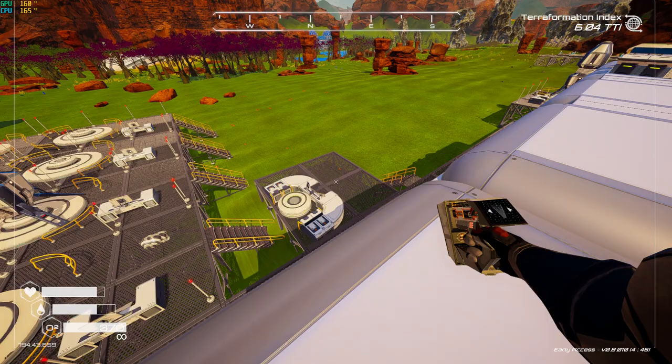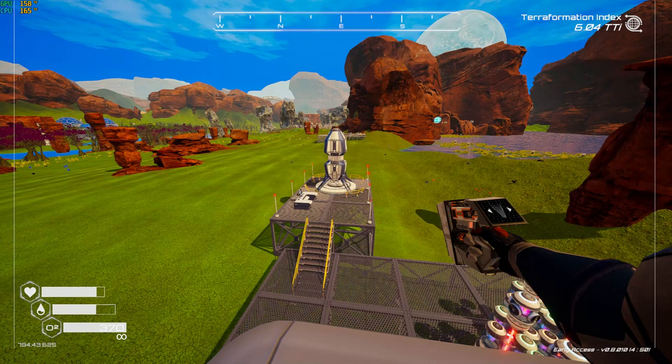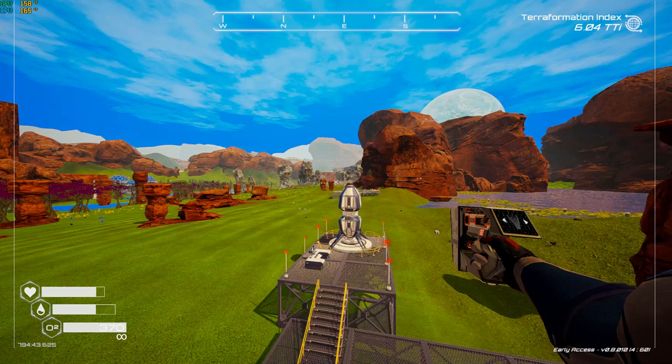There's one lone drone control station on the ground level just so I can check the input screens from time to time. Over here is the trade rocket I use to buy things - or when a chest meteor comes, I stuff it all in there and send it off to sell.